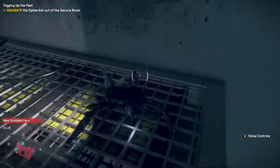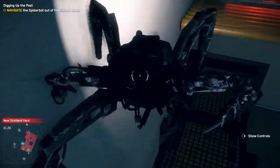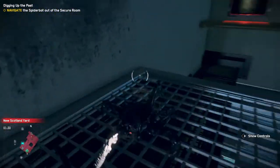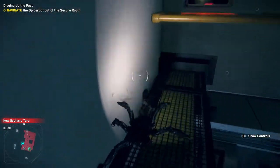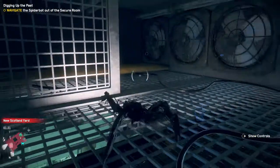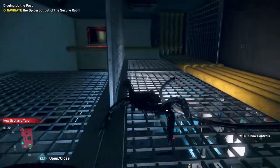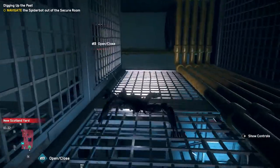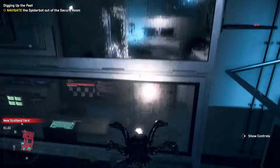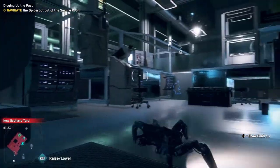Hey, what's up guys, I'm Nizio Cole and today I just want to make a small little video showing you guys how to get the spider bot out of the new Scotland Yard secure room. If you guys have played the game and are stuck on this — this actually took me quite a while to figure out — but first you want to make sure that you have all these lab doors open to kind of guard you if you accidentally fall in the wrong place.